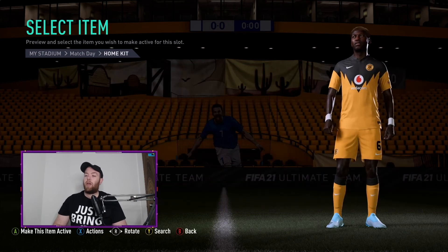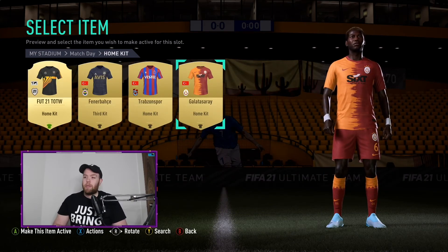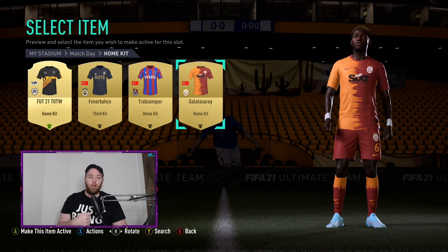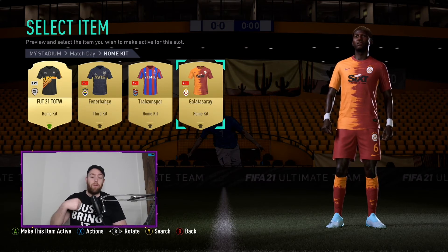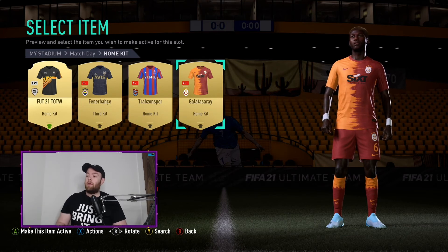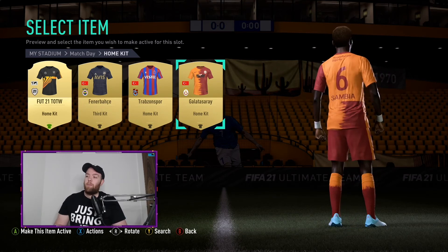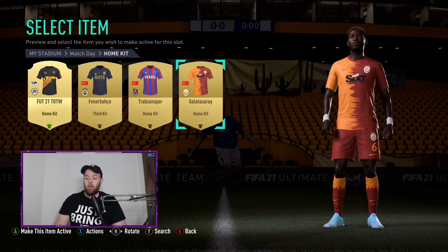Number 3 — we're going over to Turkey, we're going to Galatasaray. I've used this kit many times in this FIFA already. The way the orange and red blend in is such a unique pattern on the chest, and then the edge touches the socks so you get the vertical blend, but there's also a horizontal blend on the socks. Even on the back you get that blend but not a full blend, so you can actually see the name and number. That is in at number 3.